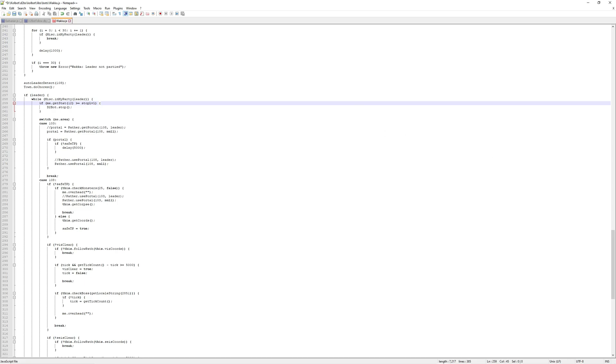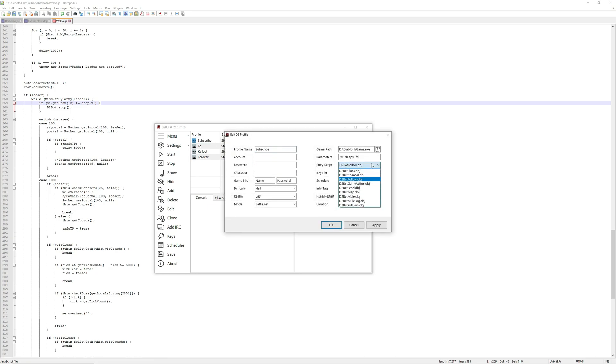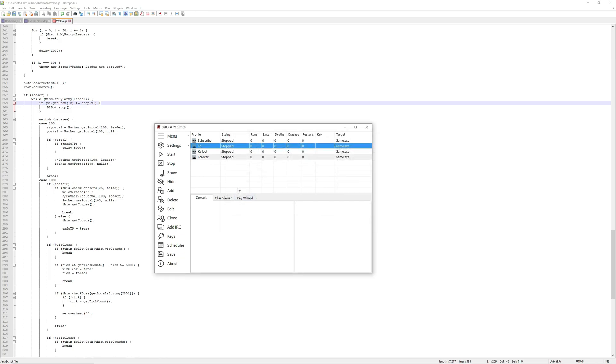When you start this up, make sure to start your leader's profile first and then start your leechers' profiles. Your leader is going to be running the entry point d2botlead.dbj, and your leechers are all going to be running d2botfollow.dbj. Don't forget: leechers run follow, and the leader runs lead.